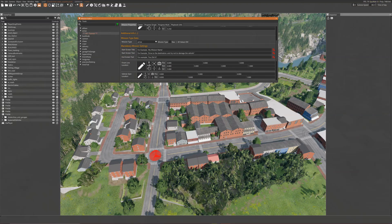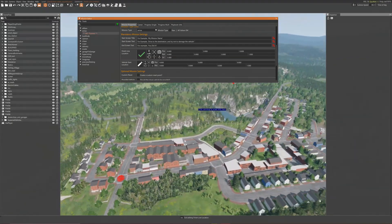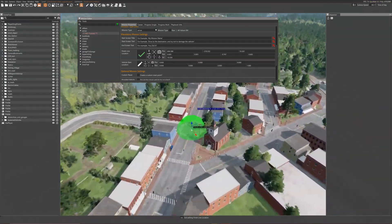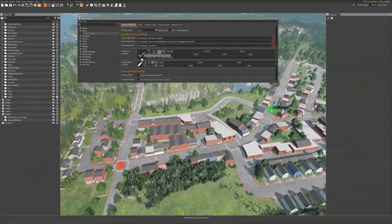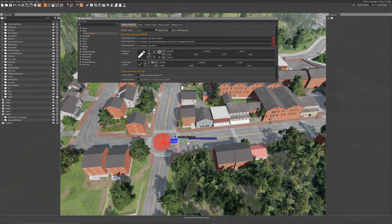Here you can add text to the start and end screens of your mission. Place the finish line location where you would like it, in the same way as you place the start trigger. Then place the vehicle start position — all of this is done by holding Shift and click-dragging to position and rotate.